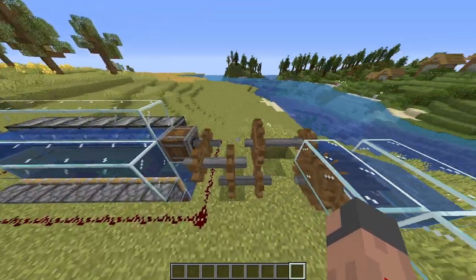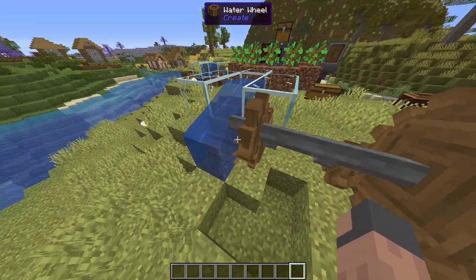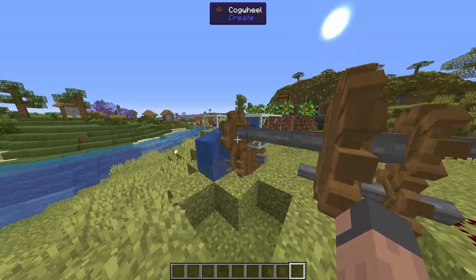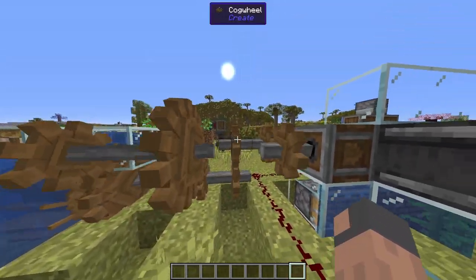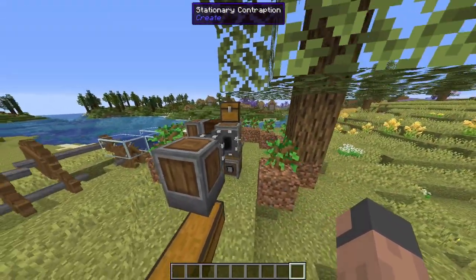How all this gets powered is by this waterwheel, and we put it the correct way so it turns faster and thus makes more power. Then we put a large cogwheel next to a normal cogwheel to make the contraption faster, and we do that two times, and then we just connect it up with some cogwheels.